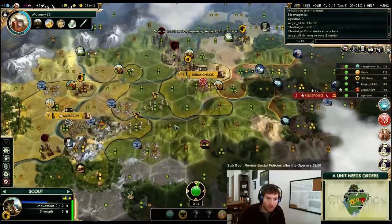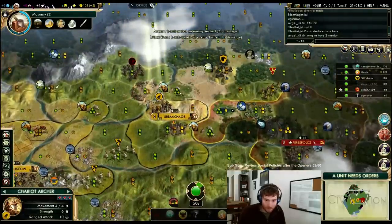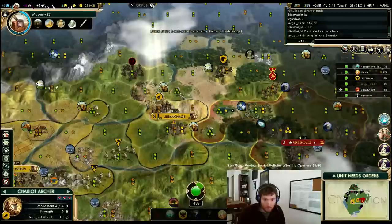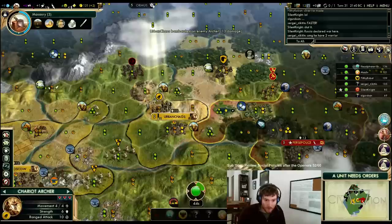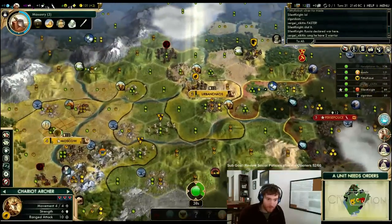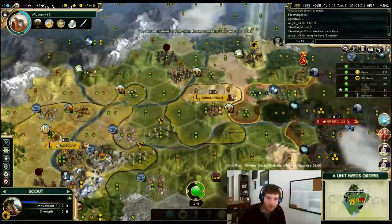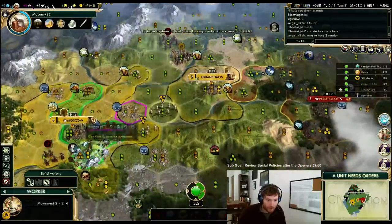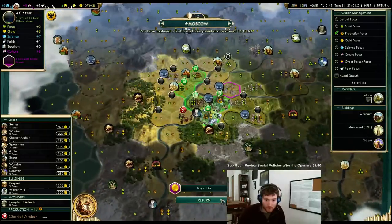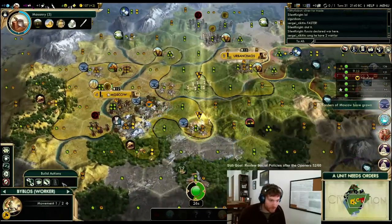I need this camp gone — it's causing too many problems. Who do I want to do that with? I want to do it here. We'll bait the shot there and purchase this tile. Gotta be careful about Persian units over here.